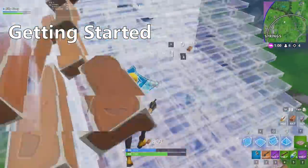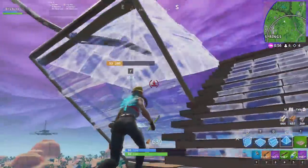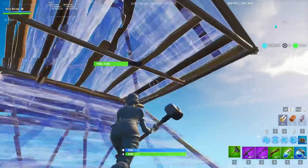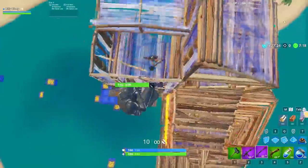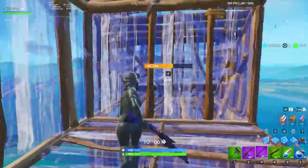You have to know some basics if you want to start build fighting. If you struggle with the basics, check out my series on building — I tried to cover common building tricks from beginner to advanced levels. But if you can at least do 90s, 180s, and simple cone jumps, you're off to a great start. Just know that the goal of your building isn't just to take high ground, but to use your building to trap, block, and herd your opponent.